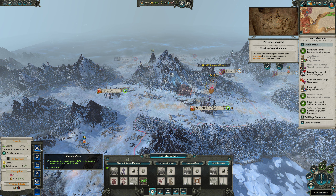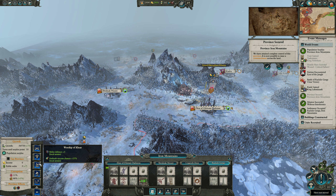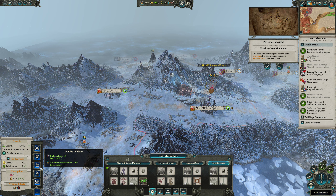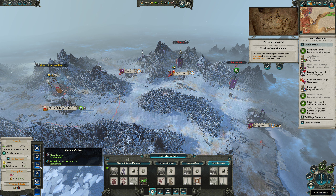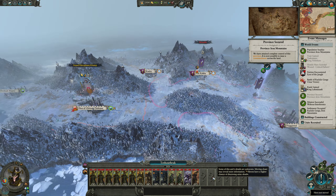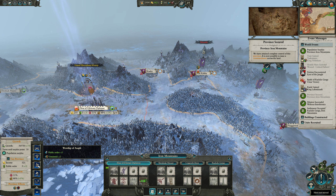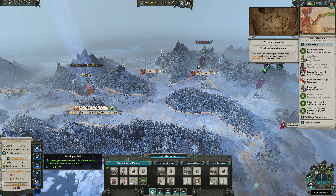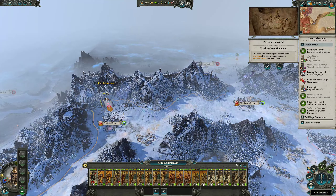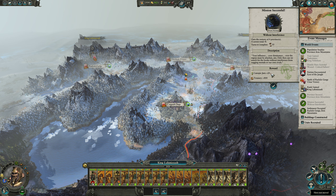These are all really tempting province bonuses. You can also get quite a chunk of change out of this settlement at 500 per turn. I'm really leaning towards ambush success chance - if we ambush Morathi I'm pretty sure we can win. But if we ambush the Blackguard army we're probably totally screwed. Let's think about casualty replenishment instead. That should get this guy pretty much full by next turn.